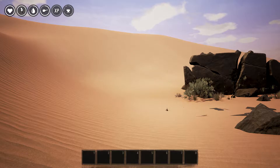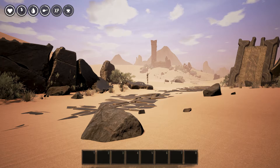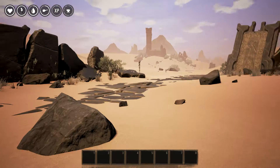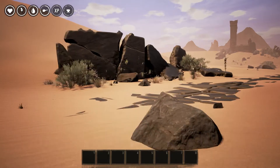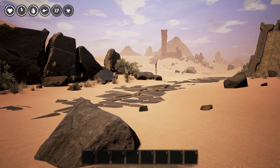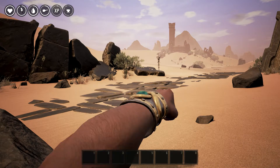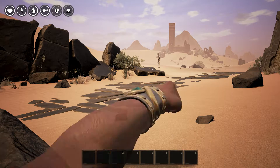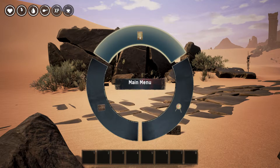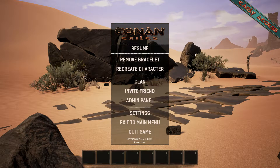Alright, we're in the start. What have we got control-wise? We've got Q, and the W, A, S, D keys for movement. The mouse button to punch, and spacebar to jump. Okay, that's how we get into inventory - by pressing... what the hell was that? It brings up like a menu - main menu, cancel, inventory.